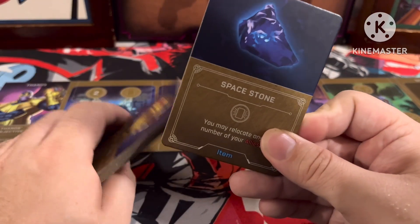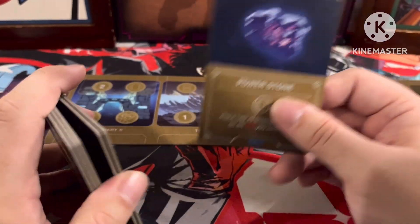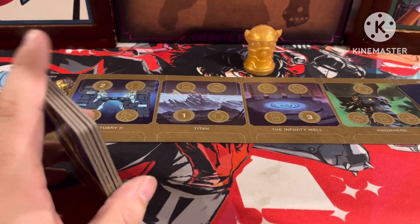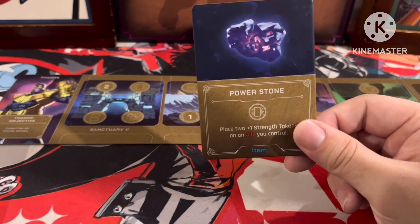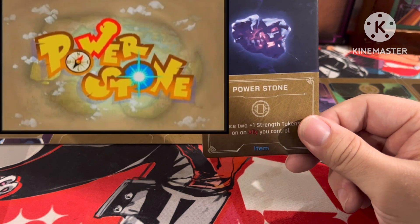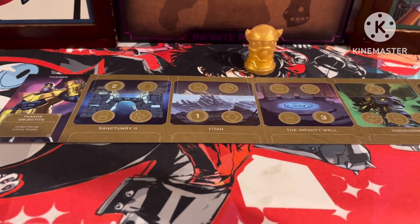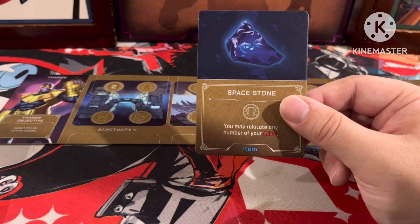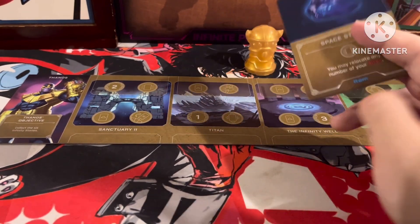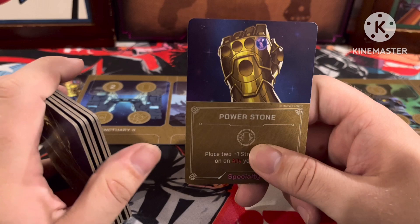Then we got the Space Stone, the nice blue stone that they spent so many movies trying to get. Activate: you may relocate any number of your allies — move them around your area on the board. I love how they put each stone on its spot on the Infinity Gauntlet image. Then we got the Time Stone — thank you, Doctor Strange — gain one power and then draw a villain card, so you just get to draw a card from your deck.